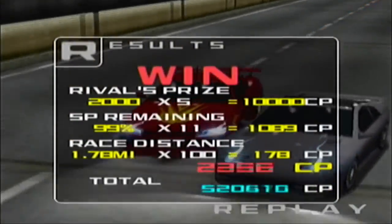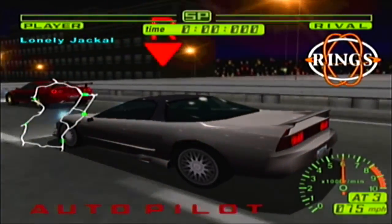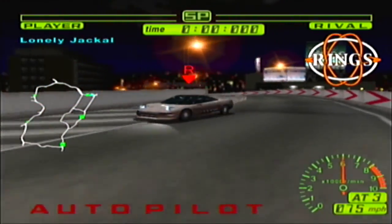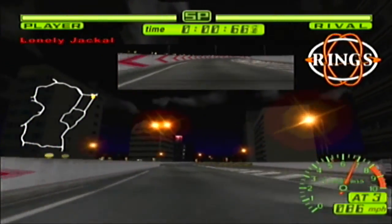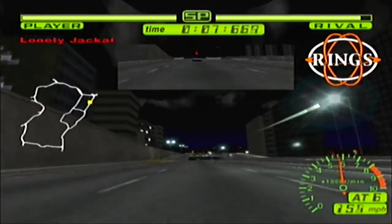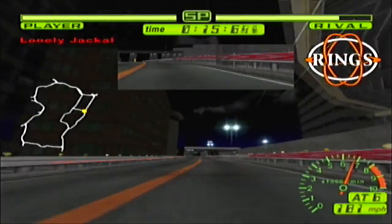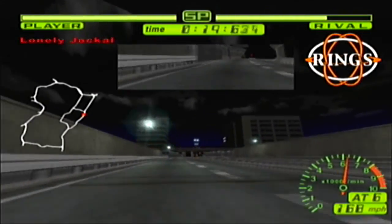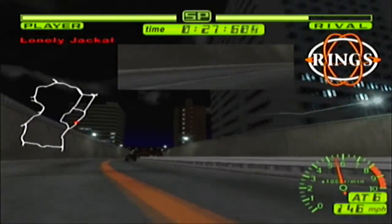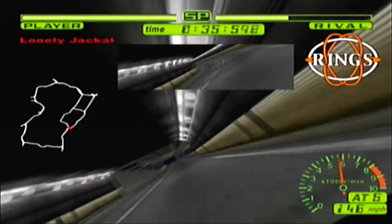Thank you for the 11,267 CP. And now the leader of Rings — Lonely Jackal in an NSX. The Rings now has a border ring around it in light instead of just the orange rings. That NSX is somehow managing to keep up — like quite a decent amount. Holy crap, how is that NSX staying put? And that car just magically appeared in my very eyes, but thankfully I did not hit it.